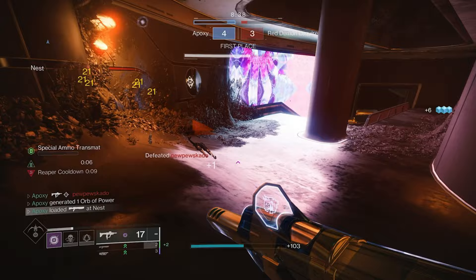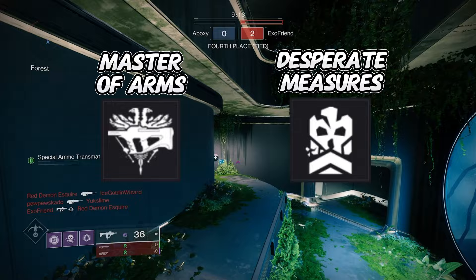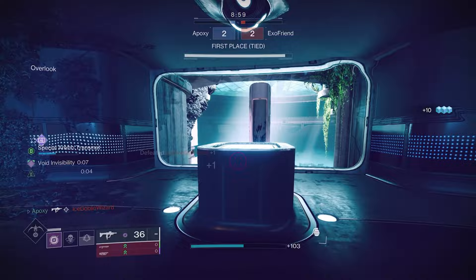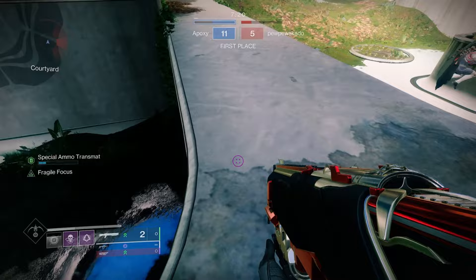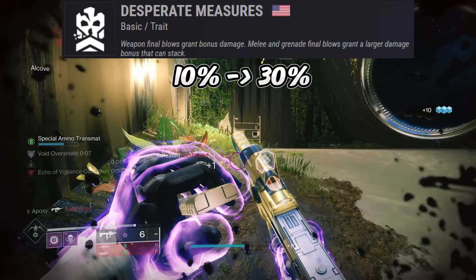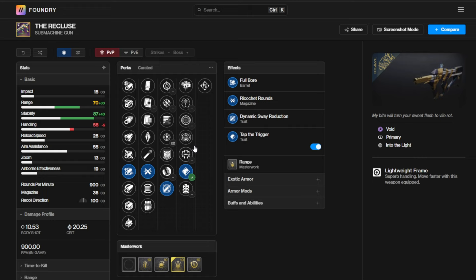The first issue I see are the gun's damage perks: Master of Arms and Desperate Measures. They don't offer a significant enough damage increase to really be worth it. A 15% damage increase with Master of Arms is nothing crazy, especially when the other 900 RPM lightweight frames like Out of Bounds and Multi-Muck have Kill Clip that offers a 25% increase. Desperate Measures has a 10% damage increase that can be stacked up to 30% if you pull off two melee or grenade kills before the timer runs out, which is very unlikely.